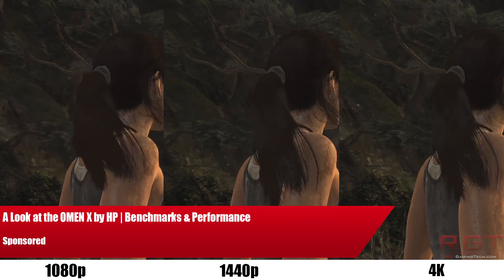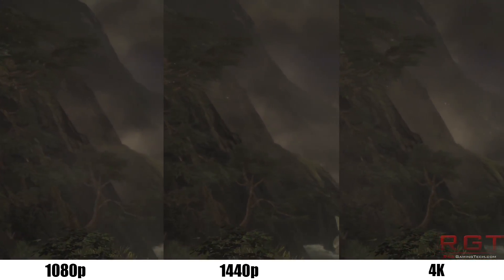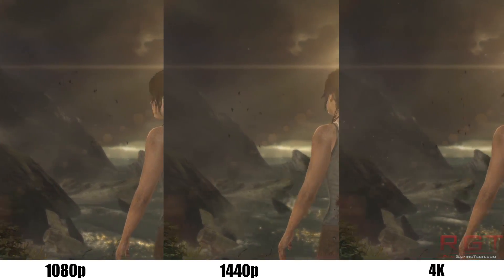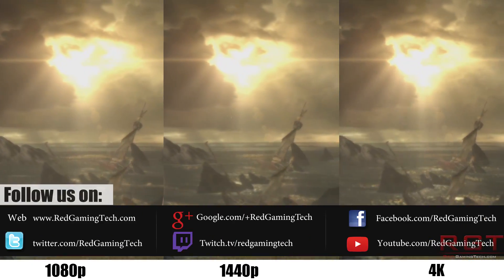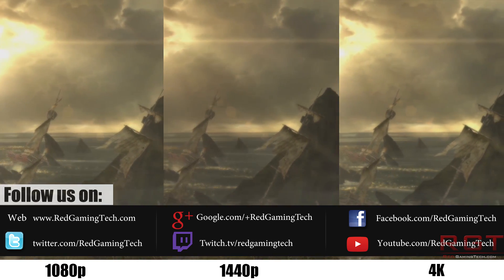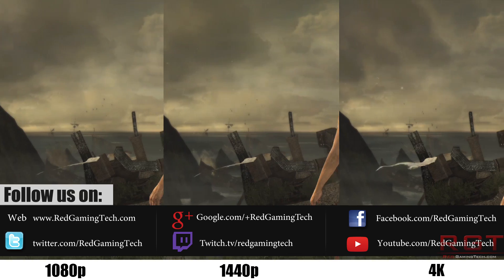For a quick recap, our test system features an Intel i7-6700K, 16GB of DDR4 memory, and a single GTX 1080 Founders Edition card. For comparison benchmarks, we'll be showing two other popular graphics cards HP offers, both the RX 480 and the GTX 1070.